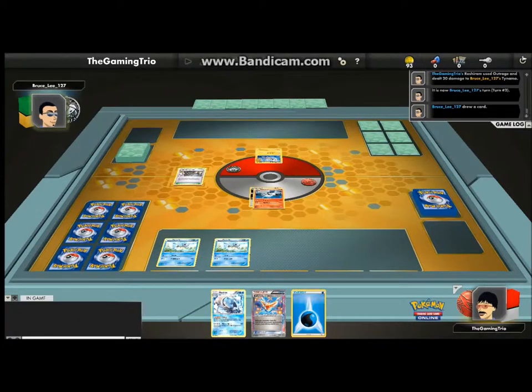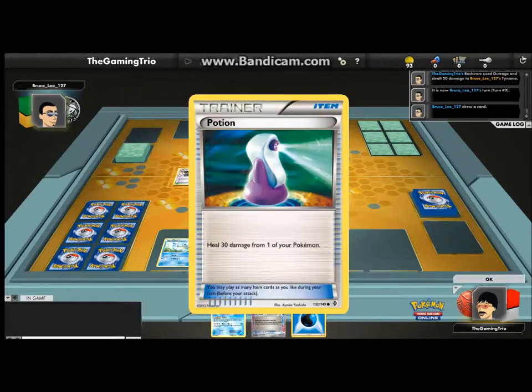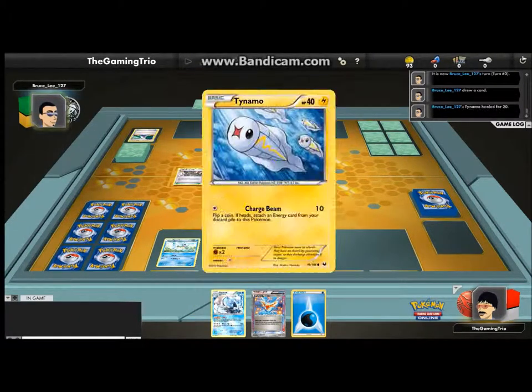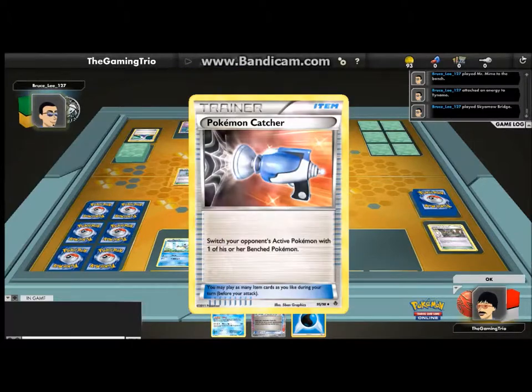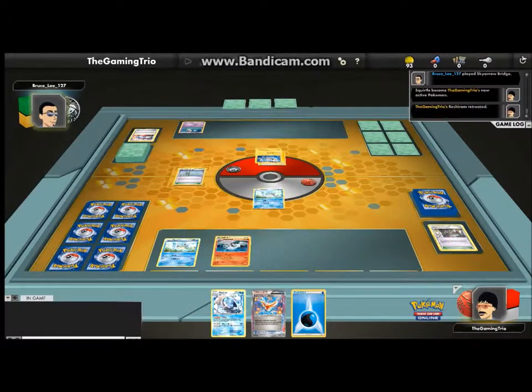I've got 20 damage to zero damage, 20 damage to... who's at 30? 40 HP. I have potions, it means 2 more turns. Just 10 damage now. Skyward Bridge. He's capturing guys, he's capturing.